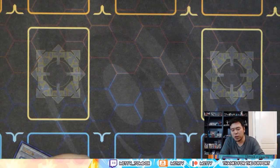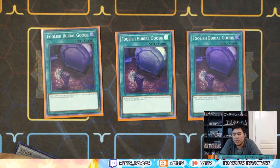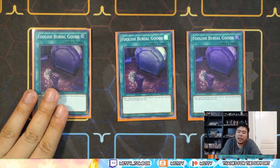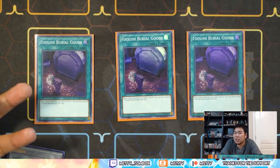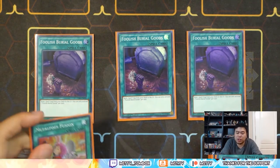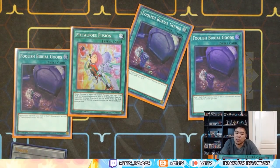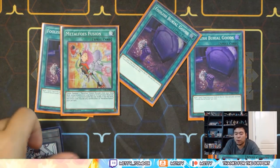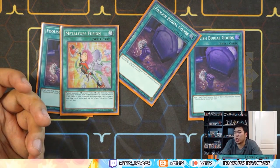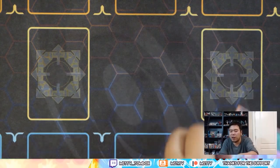Now for my other spell lineup: Foolish Burial Goods. One thing I did cut out of this deck are the Toon Table of Contents — I cut them because opening multiples is pretty dead, it's like a garnety hand. Foolish Burial Goods has more flexibility. If you open with a Hornet Bit and a Foolish Burial Goods, or just Ray and Foolish Burial Goods, you're getting Engage immediately. The typical dump is Metalfoes Fusion — if you go into Foolish Burial Goods and dump it, you need one more card and you already have three. If you have Engage and another card, you might just burn off a card, but don't immediately shuffle Metalfoes Fusion back into the deck or you'll be short a card in the graveyard. Get it later on after you sift through the deck and make your power play.